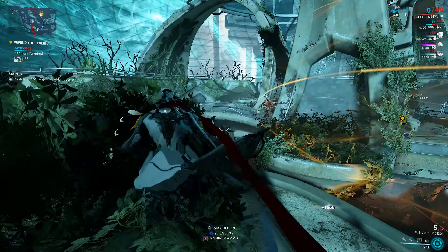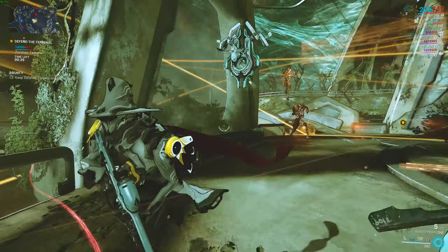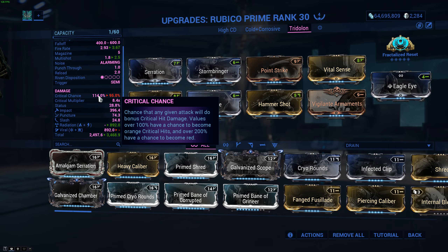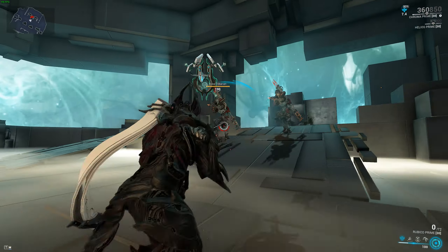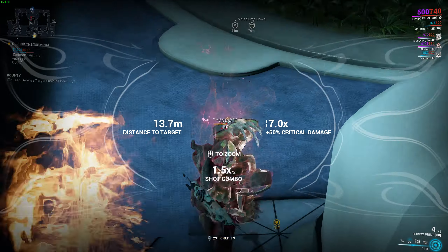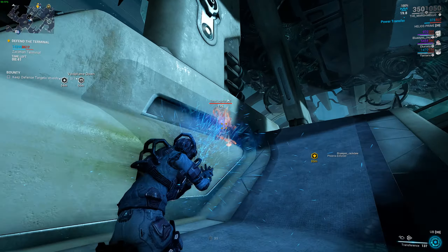In my opinion, the Kuva Trocarians are really only a threat when in large groups of other units, where they can take advantage of chaotic situations to toss those spears at you before being noticed. Alone, they are not much of a problem. As you can see, with a Rubico Prime built for radiation and crits, taking down even a level 190 Trocarian is doable with one or two shots — and that's without any Warframe ability or damage buffs, so there are countless ways to one-shot these guys, especially at lower levels.